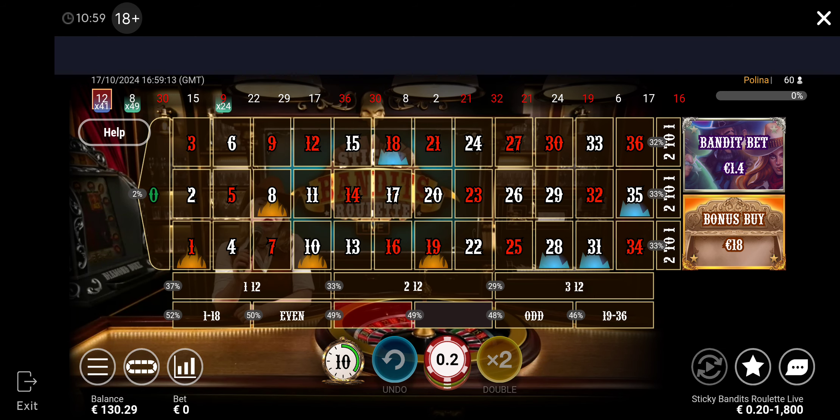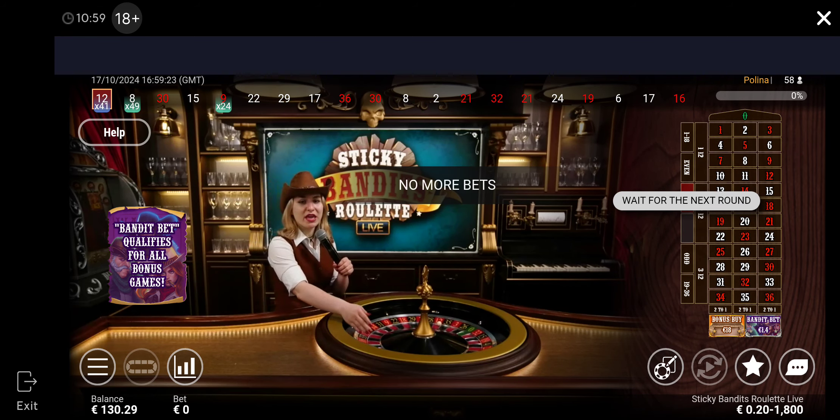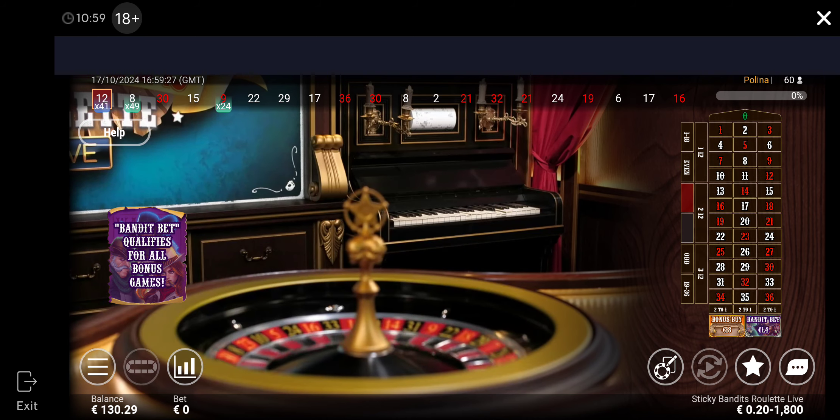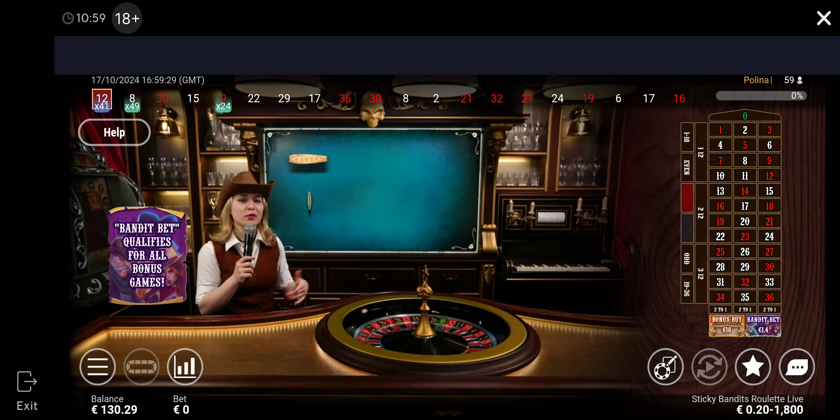So yeah, another decision time. You can play some chips if you want. 12 red was the winning one. For now, you did something, you won. Final seconds — remember one more time: if the bandit number and the lucky number is the same and the ball lands on it...